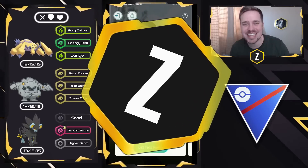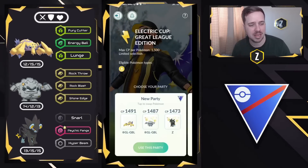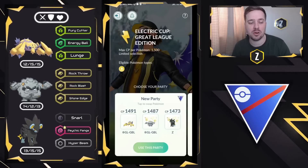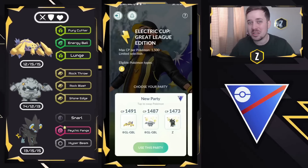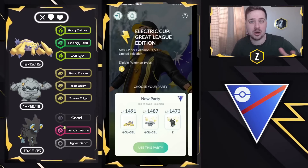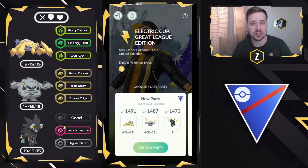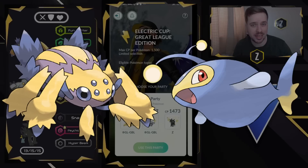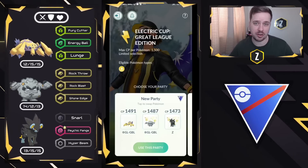What is going on, everybody? Zionic here, and in today's video we're going to be diving into the Electric Cup. You and I both know these single-type metas get very stale very quickly, much like the Flying Cup we've seen before. Take these battles with a grain of salt, because I'm only going to be doing them basically once, maybe twice, just to have a bit of fun. I will not be grinding it this week because the Open Great League is still available. This cup is going to be a great time for you to invest in Pokemon that are solid in Open Great League as well. If you haven't built a Gavantula or a Lantern, now is the time — they're very solid in this meta and in the Open Great League.